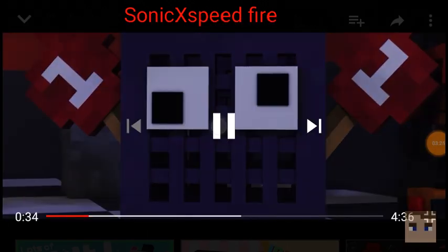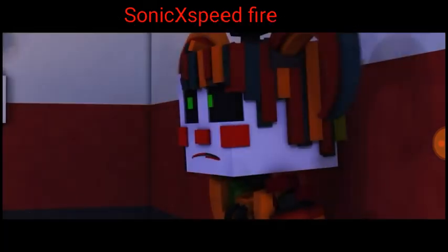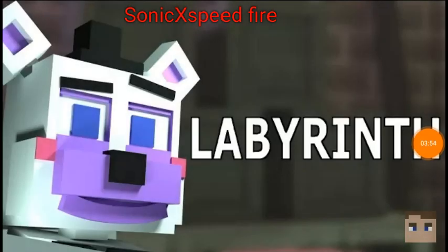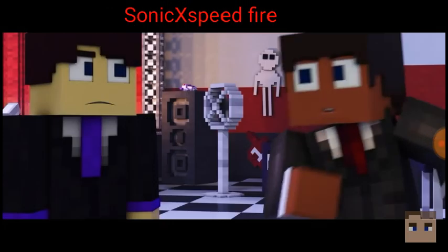Be careful of that facial expression on number one - you never know what Baby is looking out for. Hold up a sec - this is the thumbnail, right? Then why the freak is Ennard on top of the speaker? You can't see him on top of there, and the paper part does not look like that.